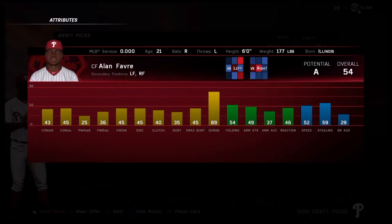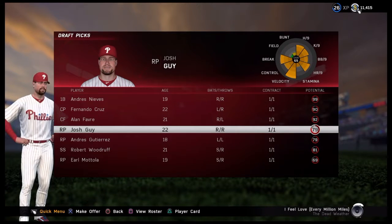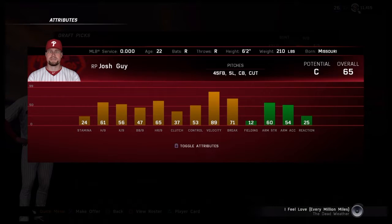Alan Farve — center fielder, B potential, 54 overall, 21 years old already so a little worried about that. But I think he's gonna be very productive — look at that durability. He's very raw right now with a lot of work to do, but I think he can be an everyday center fielder. Obviously we like Herrera and want to keep him around, but I think Farve could take his spot.